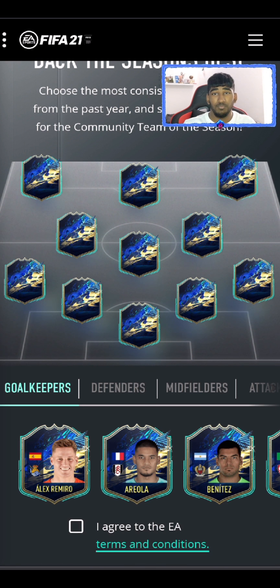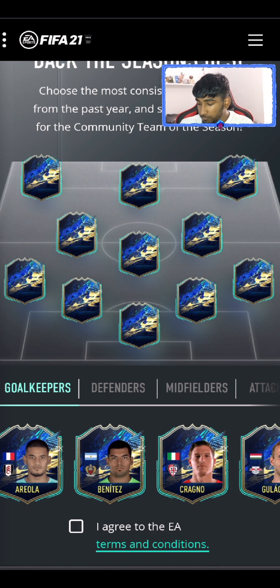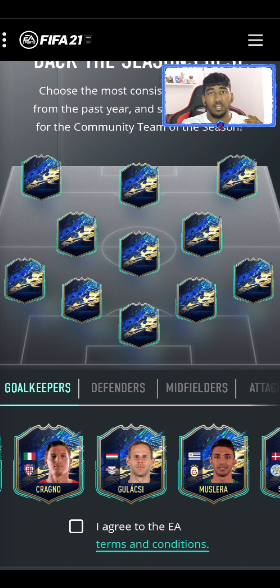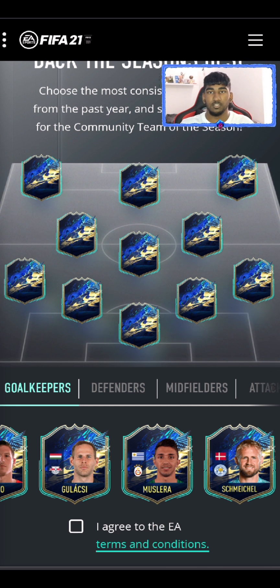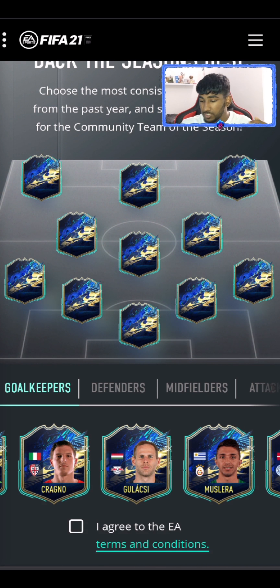Areola — I'm pretty sure Fulham is in the relegation zone, but overall he's been a really good keeper for them. Gulasci has been really good this season; obviously RB Leipzig are second in the Bundesliga. I'll probably go toward him since Leicester City are in the top four, Schmeichel is a good keeper but I don't think he's had an outstanding season.